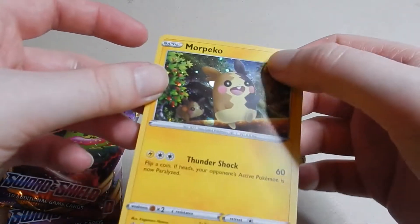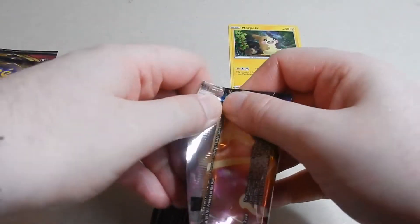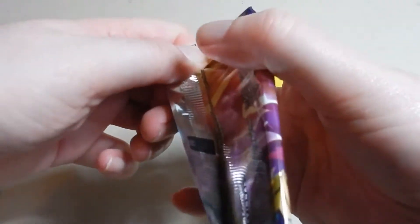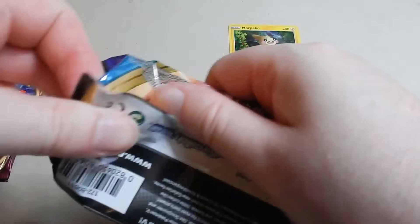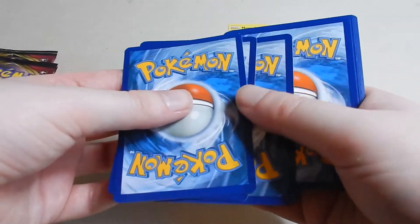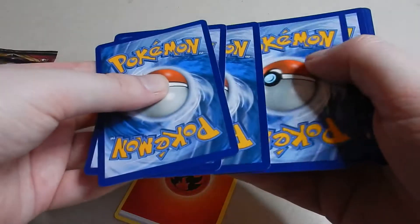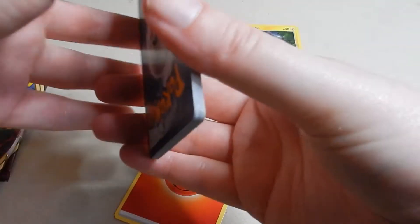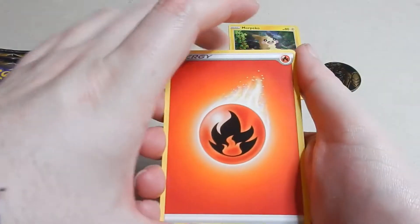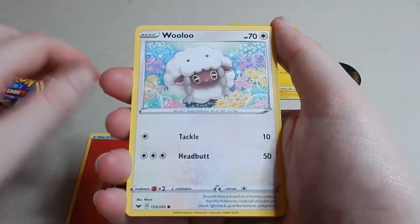It's still slightly off-center, but there we are. Three packs of Sword and Shield — I have opened the Japanese set so I sort of know what's in this, although this time I'll be able to read it all. Right, let's take that off. Oh look at that energy — I love that. Let's have a look at that energy card; they always change them with the generation. Fire, fire, fire — yeah, I like the look of that.